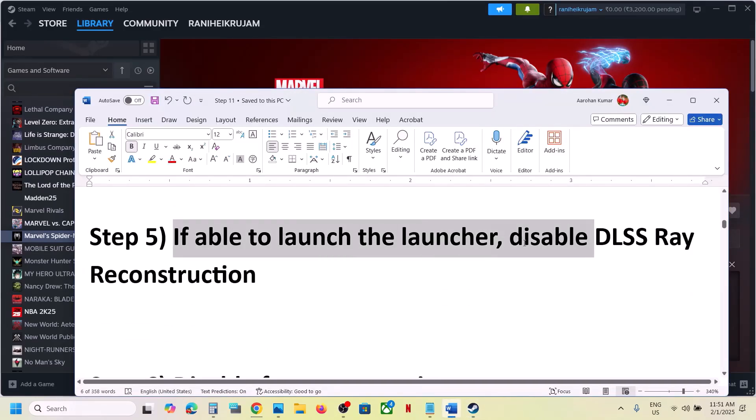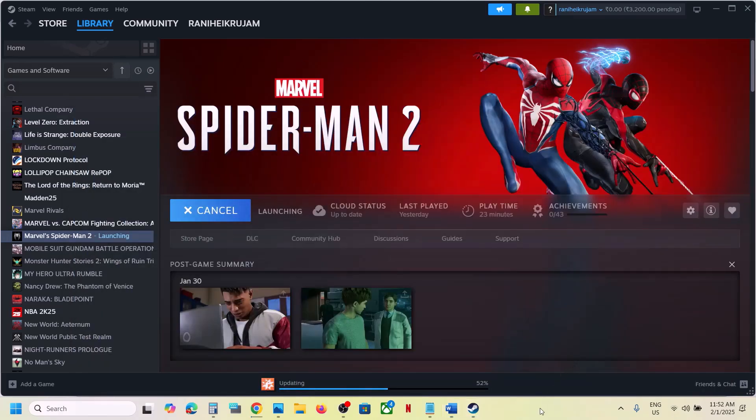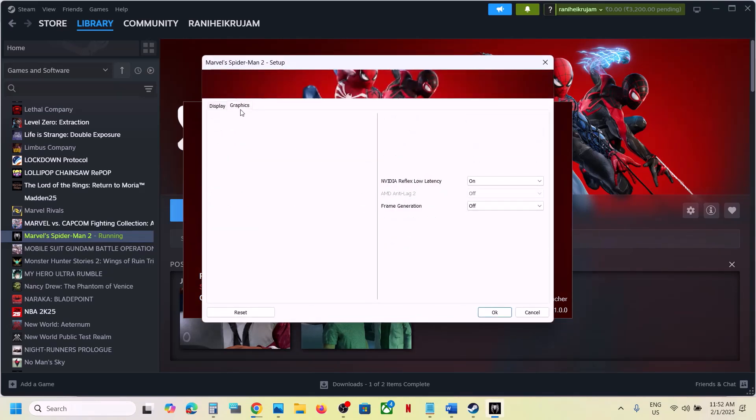If you are able to launch the launcher, you can disable DLSS Ray Reconstruction. Launch the game, go to Settings, then Graphics. If DLSS Ray Reconstruction is on, turn it off and check.